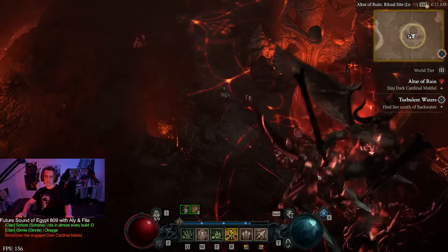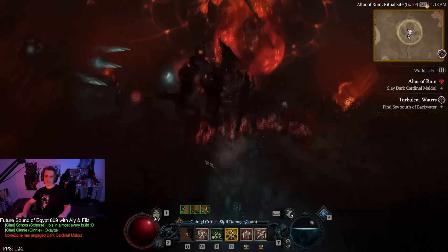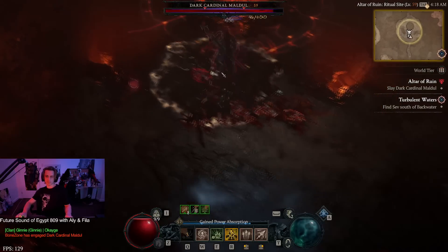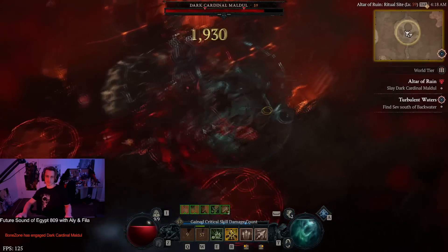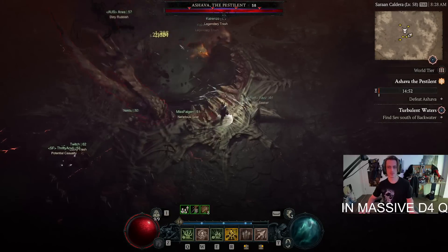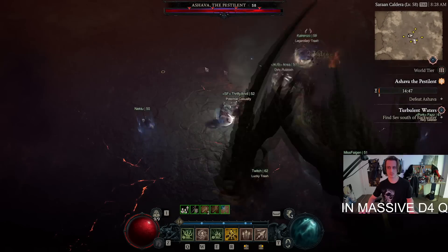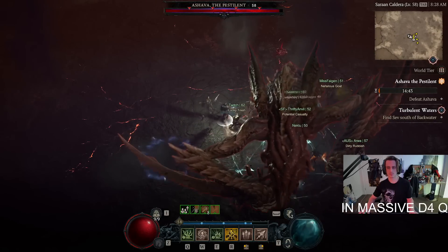Hey guys, it's Matthew here once again with a bit of Diablo 4 action for you today with the Necromancer I've been leveling. It's my second character for the full launch — I played a rogue to about 60, and this Necromancer is currently about 62 or 63. I want to show you some footage of the character in world tier 3, just about to transition to world tier 4, so he's around level 58 or 59.